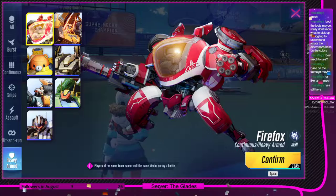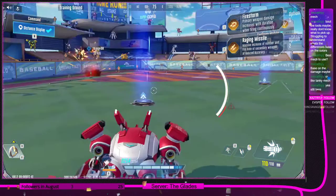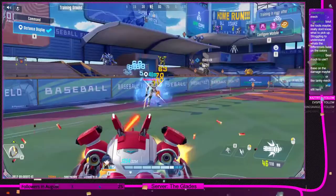Firefox — despite being very basic, you obviously don't have very much verticality, you can't jump upwards. However both of his core modules are very useful. Firestorm lets you get more and more damage the longer you shoot.